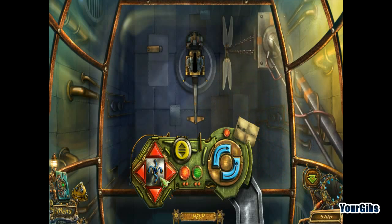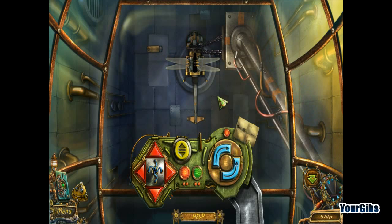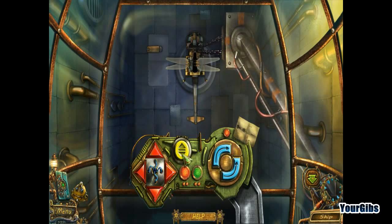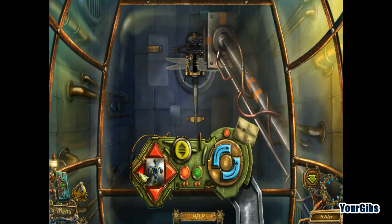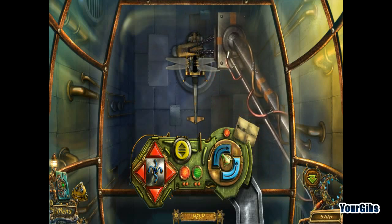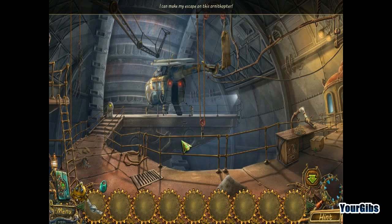I guess we gotta do wings next. Probably rotate these this way. Okay, and drop. Did that work? I guess it worked. And the last thing is this sword here. Let's have a look — looks like we got it on the other way. There we go! We made our own helicopter — it's a special helicopter, but you know what I mean. All aboard!